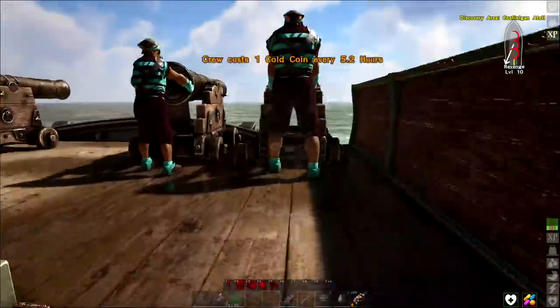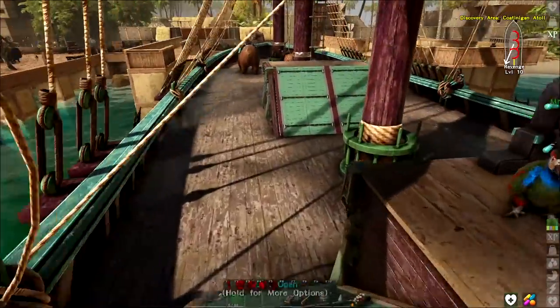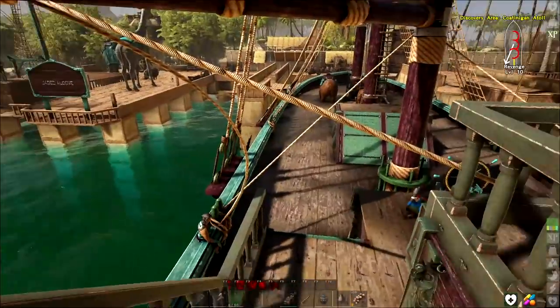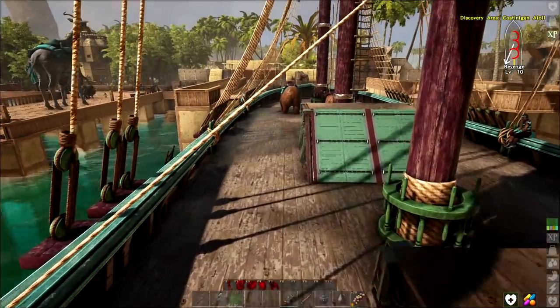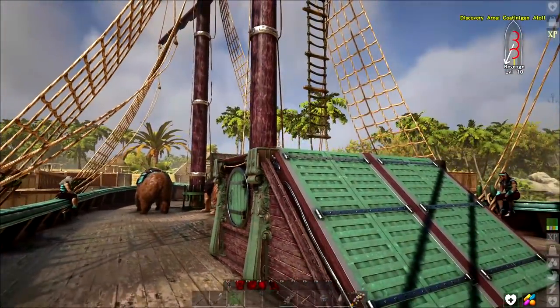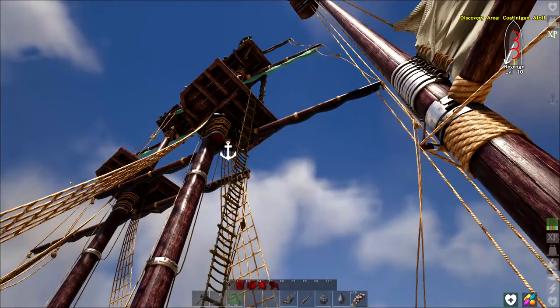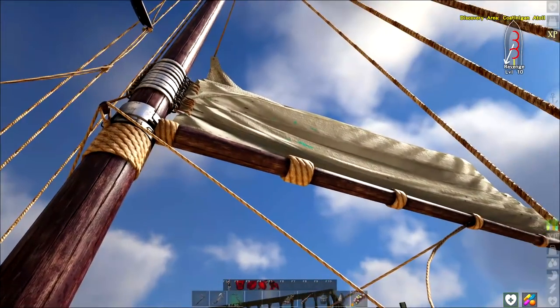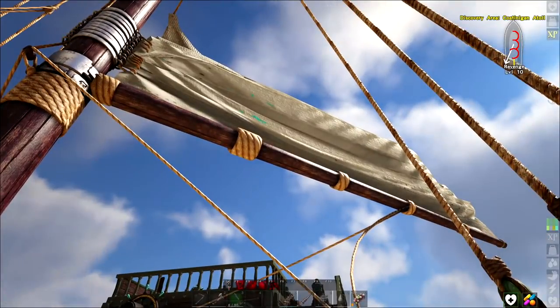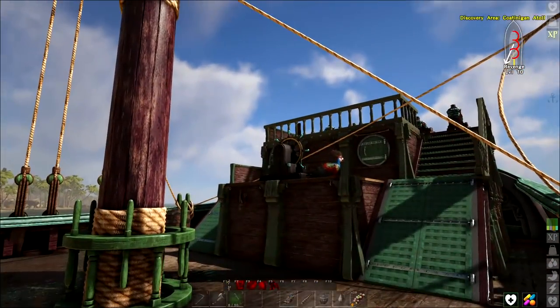Something I notice about these stairs is when you come off them, it jettisons you forward. You need to be very careful coming down to the next deck — it wants to push you forward. The sails are painted too. This one here doesn't show the paint; I think we have to launch first and then maybe it will. It was weird last time too.